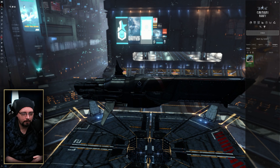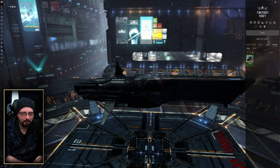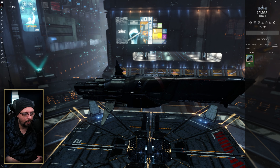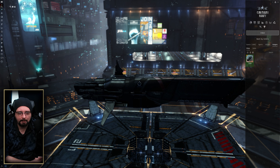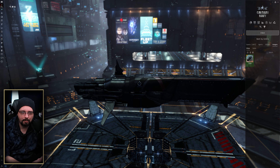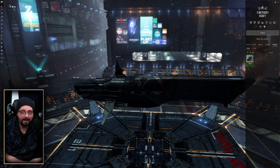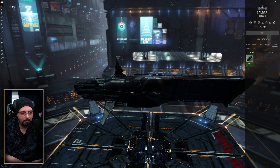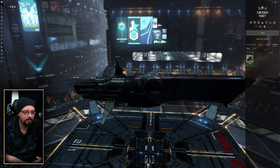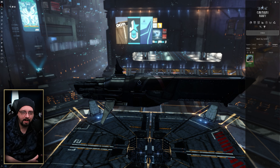Next we'll talk about ore efficiency and processing. You always want to at least have your ore compressed — that's where you can get better value. If you're doing manufacturing, keep everything in compressed form until you get it to where you're actually going to be building with BPOs, then refine it. Those usually won't be in areas where you can get refining bonuses, like an engineering complex. Having a hauler that can move heavier material from a station with good refining bonuses to where you're manufacturing are all things to keep in mind.